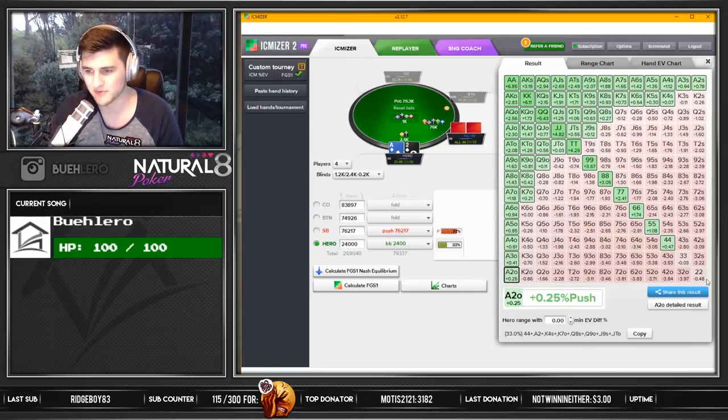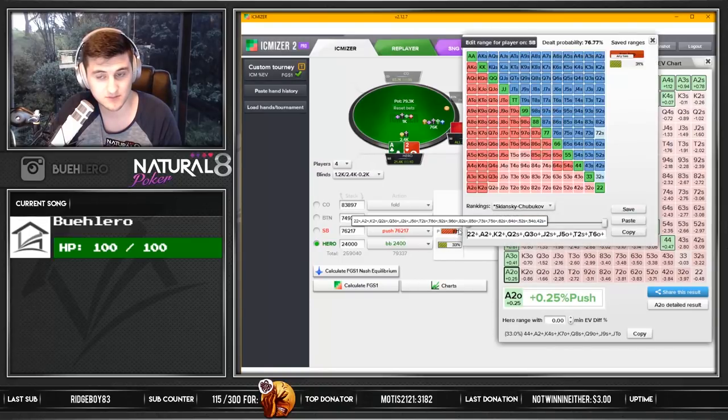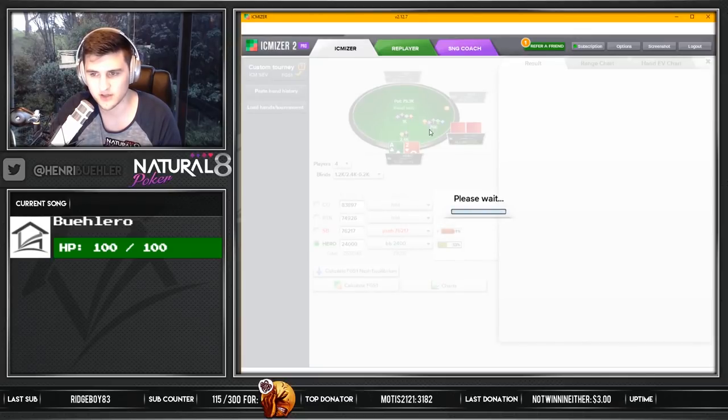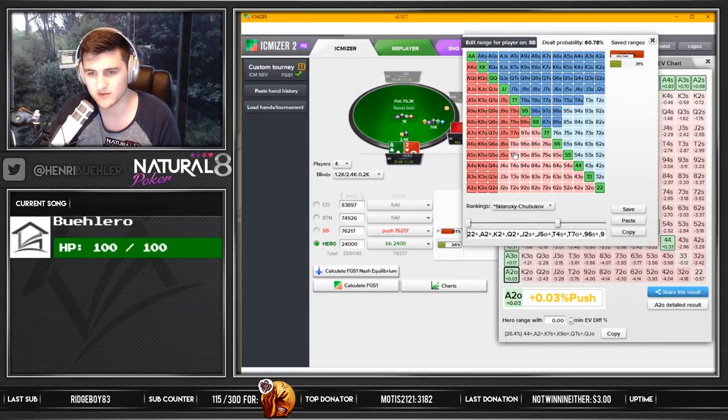It's kind of wild that Ace-2 offsuit performs better than pocket deuces - I guess because it dominates more hands that he's jamming. Let's tighten this jamming range a little bit from Nash. I think it's kind of reasonable honestly to expect him to jam very wide in this spot, but I'm just gonna quickly narrow it down a little bit and see. And then we'd have to be much tighter, so it really comes down to his jamming range.